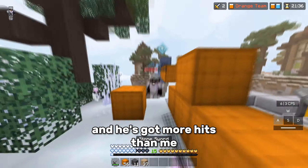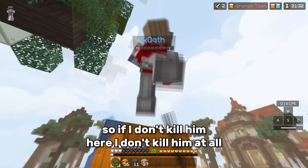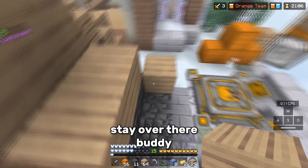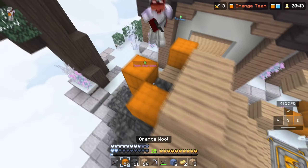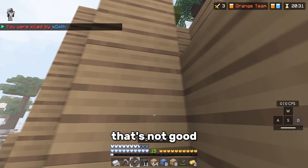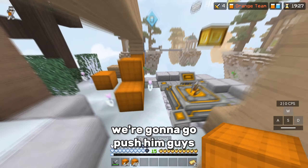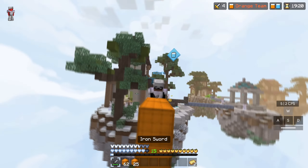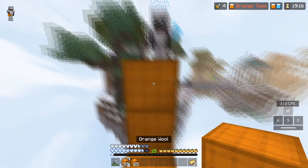It's a 1v1 situation guys, he's coming over here. He's got an iron sword and he's got more hits than me — that is not looking good for us. I don't have an extra sword in chest either, so if I don't kill him here I don't kill him at all. There we go, stay over there buddy. Who would make this big of a defense? He's blocking in boys, that's not good. Please die bro — thank you, push him guys.